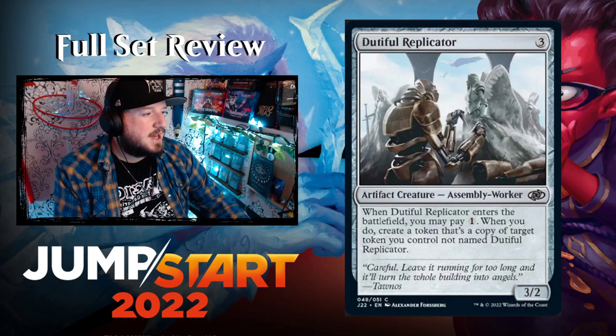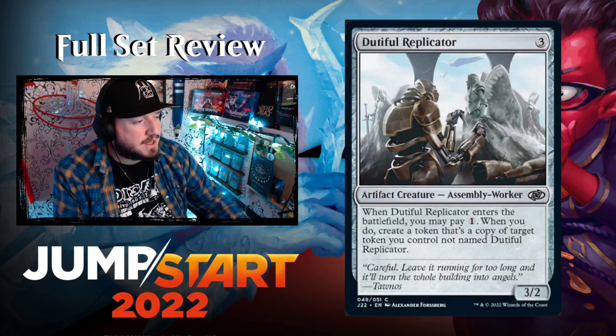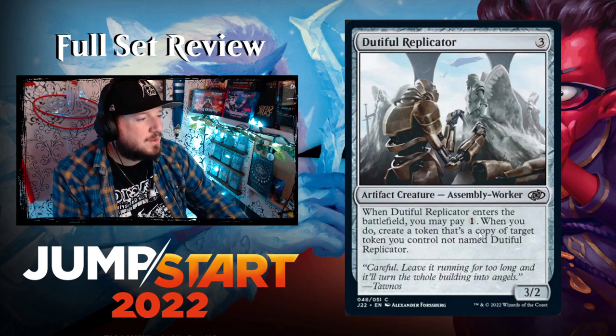First colorless card: Dutiful Replicator — three colorless for a 3/2 Assembly Worker artifact creature. When it enters, you may pay one. When you do, create a token that's a copy of target token you control — not named Dutiful Replicator. Interesting.